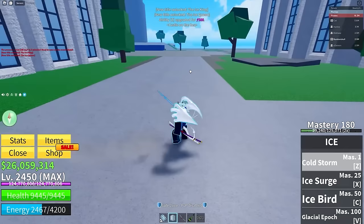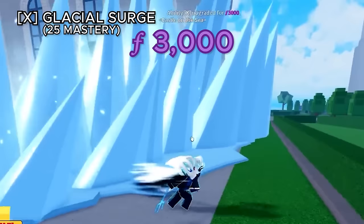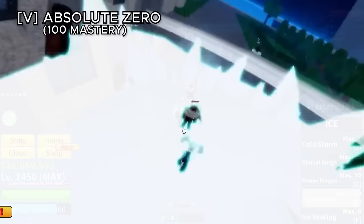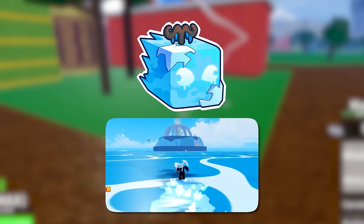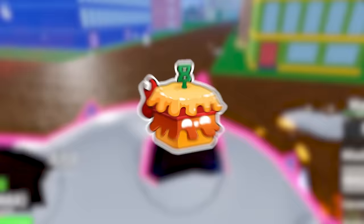Awakened ice abilities include cold storm — a tornado that drags enemies, costing 500 fragments. The awakened X ability turns the icicle into a massive one that also breaks observation haki. The C ability becomes a frozen dragon you can direct with your cursor for massive damage. The V ability keeps the freeze but lasts longer, does more damage, and now breaks observation. A new movement ability called ice skating lets you create ice beneath you and skate on it. The fruit also has two passives: walking on water and an ice trident you can use like a sword.